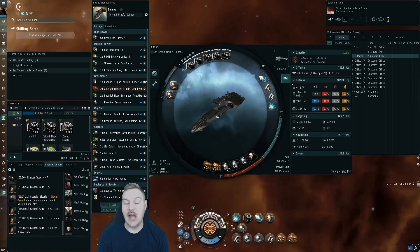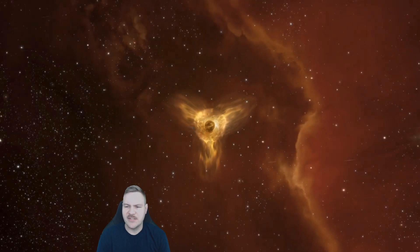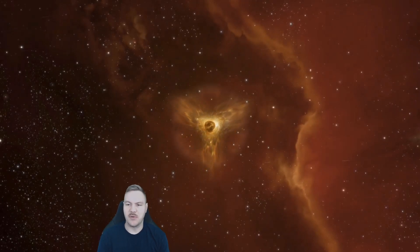There's the fit right there. I will put this fit in the description below so you can copy and paste it into the game. The only thing to note here are those two abyssal magnetic field stabilizers — nothing crazy there. They are just T2 with unstable mutoplasmids rolled with pretty good rolls. I have a stockpile of those so I always like to throw those on ships.